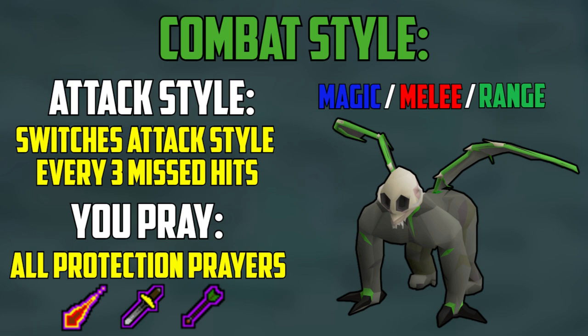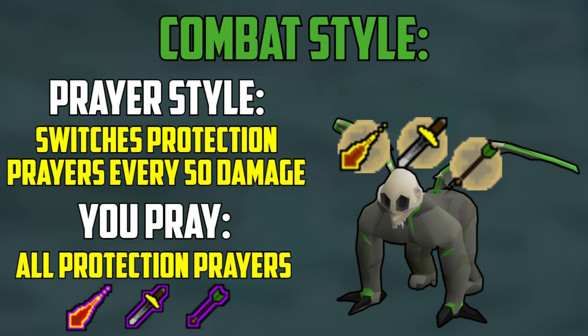So it is best to pray the correct style and switch accordingly. Also, the Demonic Gorillas have another mechanic where they pray protection prayers as well — one at a time — and they switch their protection prayers after every 50 damage that is dealt to them, and they will always switch to the last attack style that you used. So if you hit a 50 with your Twisted Bow while the Demonic Gorilla was using Protect from Melee, the Gorilla would then switch to protecting from range, and then you would melee it, and it would switch back to range. I know it sounds complicated, so I will give you a quick simple example before eventually showing you a video.